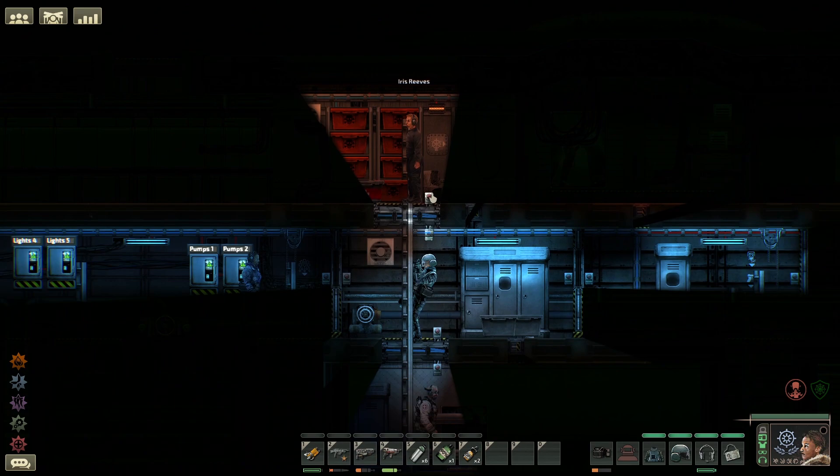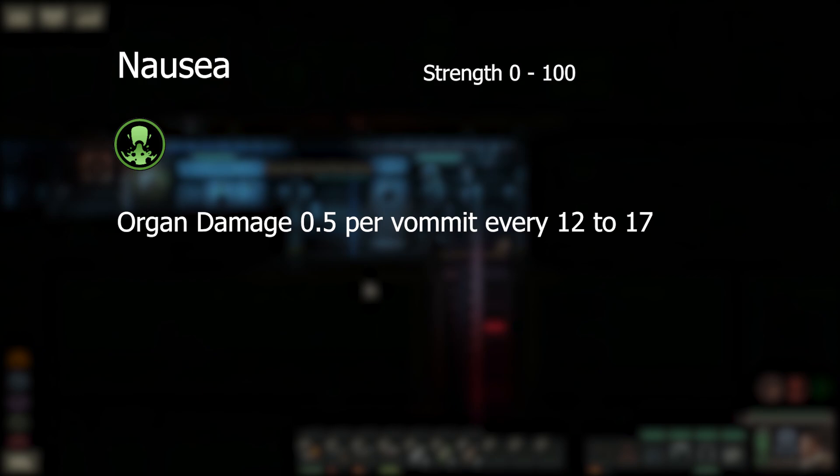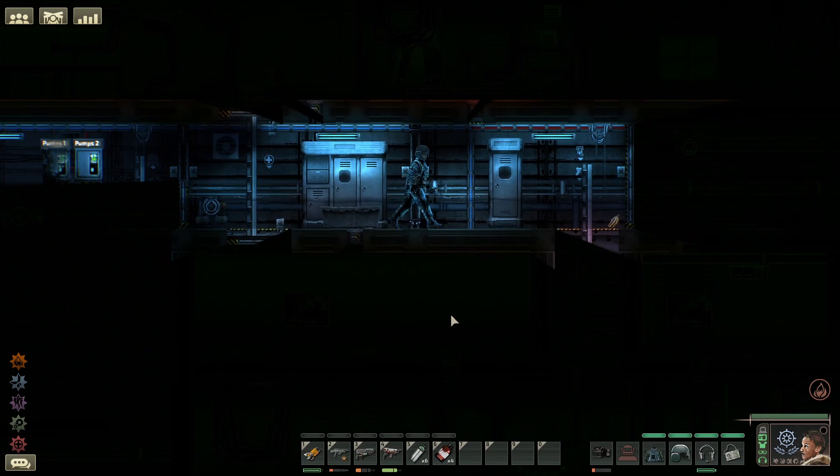Next we have nausea. This will stun your character for up to 1.7 seconds and see them visibly vomit onto the submarine. Nausea has a strength of 0 to 100, causes organ damage of 0.5 for each vomit, and if left alone decays by itself at one strength every second.